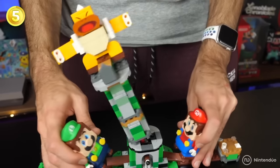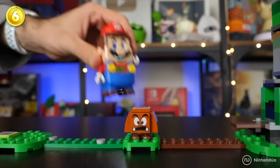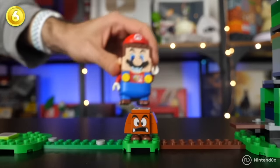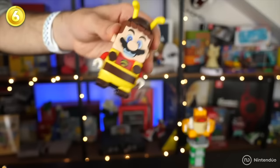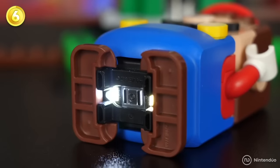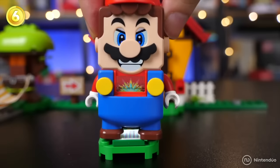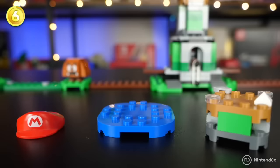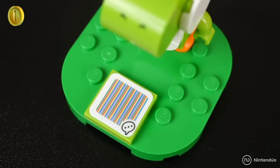Ever wondered how LEGO Super Mario works? This little toy is full of sensors that allow it to calculate its speed, acceleration, and orientation while playing. But what gives the most information to the toy is its optical sensor on the bottom, which allows it to scan barcodes as well as identify the color of surfaces and react to them.